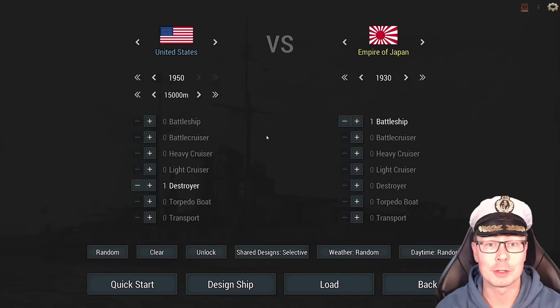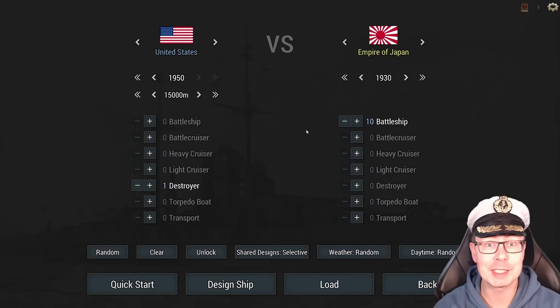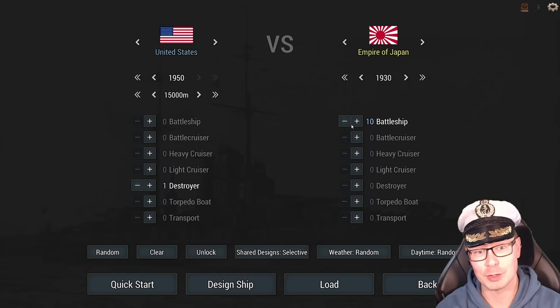Hey guys, Stealth here, and welcome back to another silly challenge for Ultimate Admiral Dreadnoughts. We have a challenge: can you take on a bunch of battleships? Not one battleship, not two, but ten — with one DD. At what point does this become impossible? I have a 1950s DD from the US, and I get to design this myself. I have to take on ten battleships.